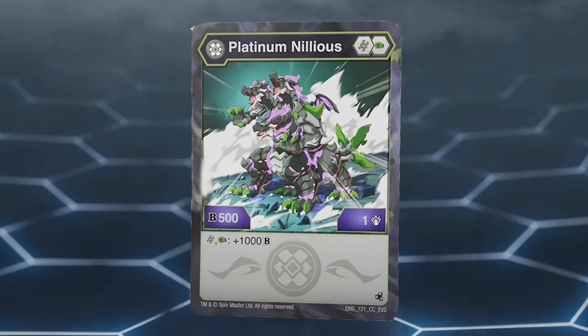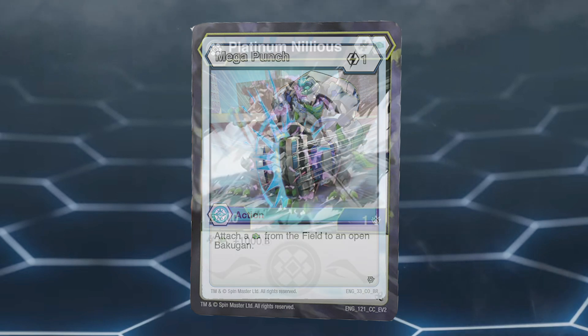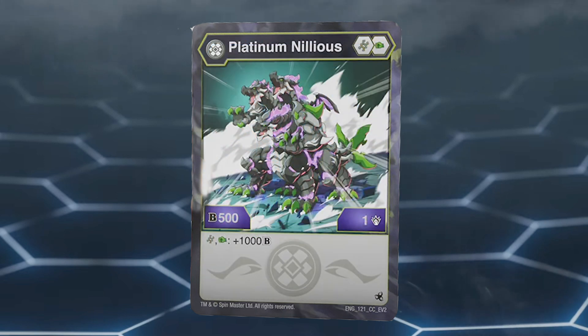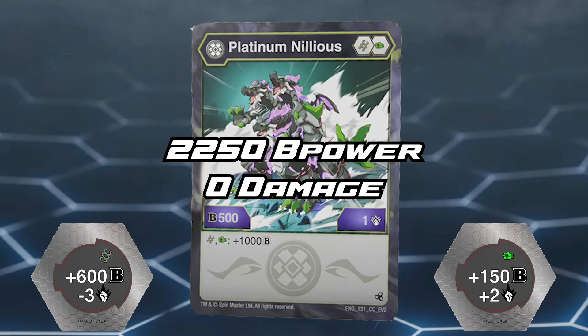Just like with Pyrus Platinum Dragonoid, for Darkus Platinum Neo Nileus, you're going to want to build your team around it, since you'll have to have a Chaos Bacchion in your team so you can use the core grabbing action cards — specifically Mega Punch, which is one of the cheapest types of those cards you can get. If you want to max out B power, then you're going to want to have the plus 600B power minus 3 damage Helix core and the plus 150B power plus 2 damage Green Fist, so that you can reach a whopping 2250B power. However, you will be at 0 damage.